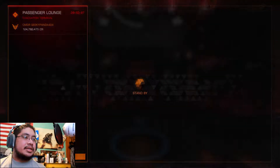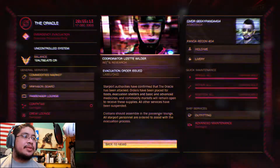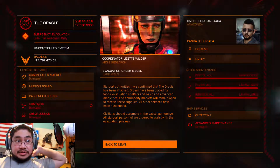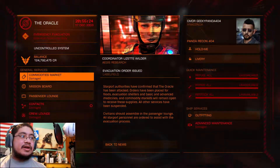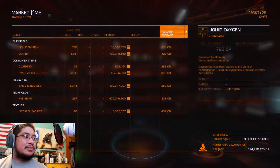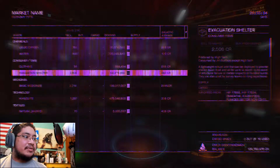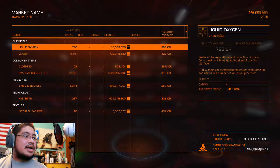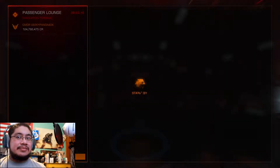Before I check out the passengers, let's look at this. Evacuation order issued — the Starport Authority confirmed that Oracle Station has been attacked. Orders have been placed for food, evacuation shelters, and basic medicines. Commodities remain open for these supplies; other services are suspended. The commodities market is in such high demand for things like liquid oxygen — which, burning station — do you really want to risk it? Water, clothing, evacuation shelters, basic meds, HE suits — all in high demand right now. I'm just gonna take some passengers. You couldn't even repair, refuel, or anything here.